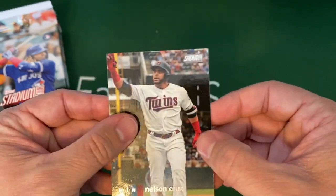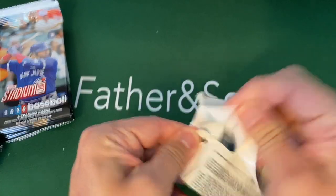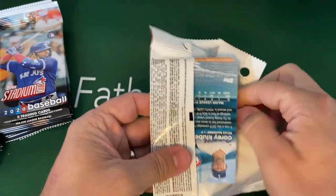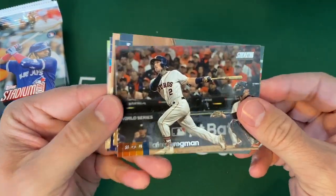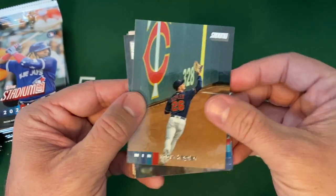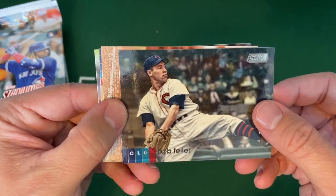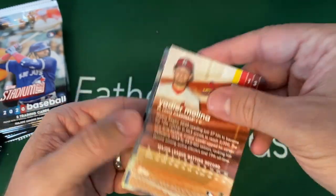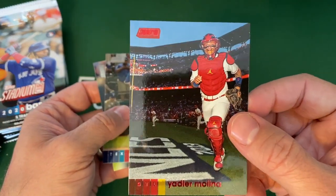If you get a chance, run out to your Target. Like I said, they were putting in a lot of stuff. It didn't look like the guys grabbing everything were too interested in Fire or Archives — they weren't jumping at it. I think they were mostly looking for basketball. Here's the first Power Zone insert — a Pete Alonso. That's a really awesome one. Maybe baseball cards can get back to a little bit of normalcy.